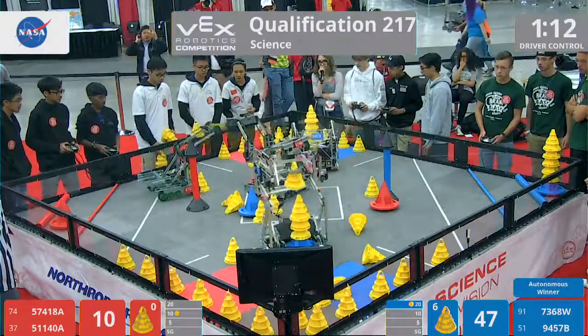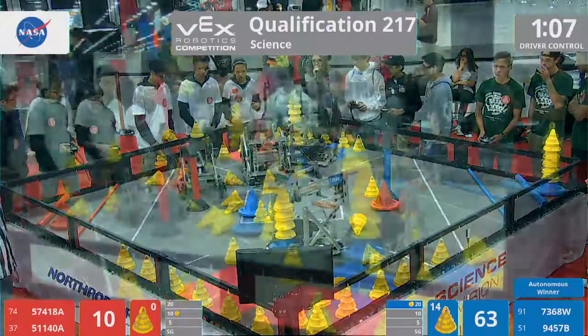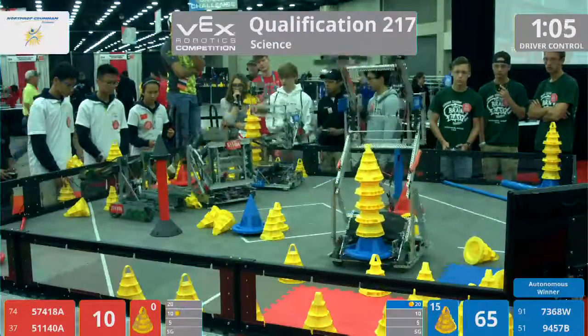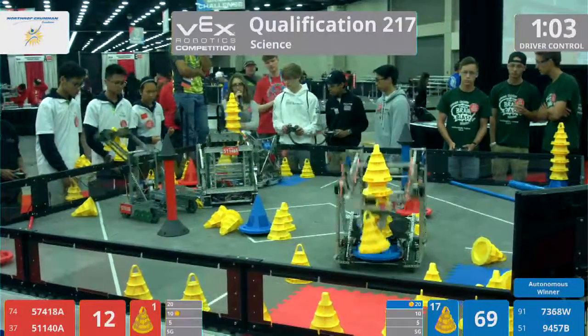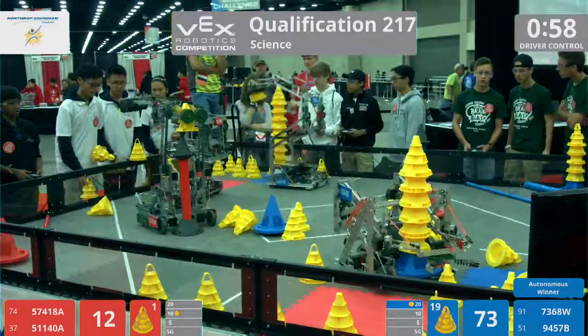We have 9457B picking up cones, stacking them on. Looks like they have about 6 on that stack — so far it's the highest stack in this match. Their alliance partner trying to beat the competition between both blue robots. Who has a taller stack of the two, Blue?